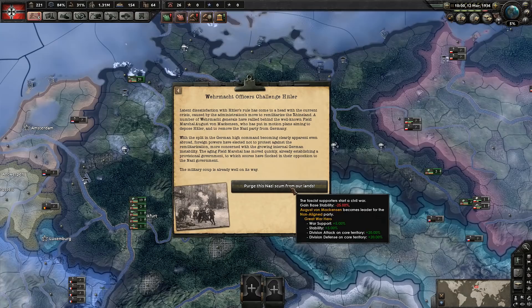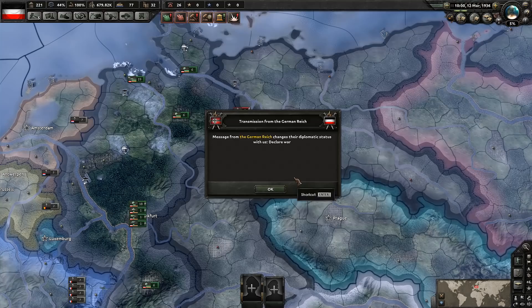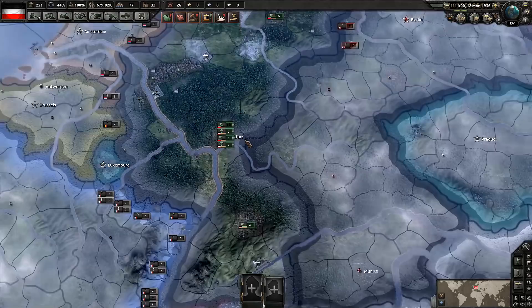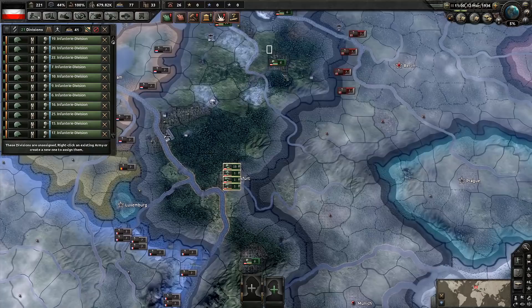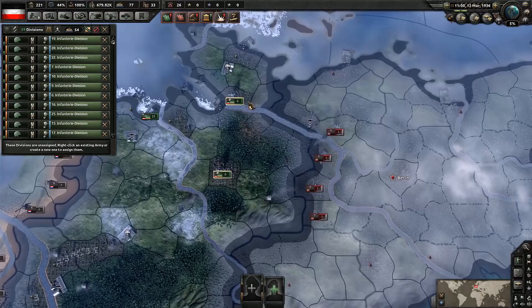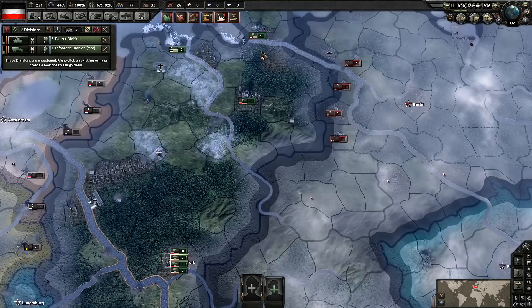'Purge the Nazi scum from our lands.' This is going to start the civil war, and it does give some significant bonuses so we already have some advantages. Let's go ahead and start it — get the war going. Yes, we want to start moving our troops immediately. Let's create two separate fronts. It is an order of battle — this is exactly how many divisions I think I had the last time I tested this. So that's a bravo to them — the scripted civil war has its own order of battle.